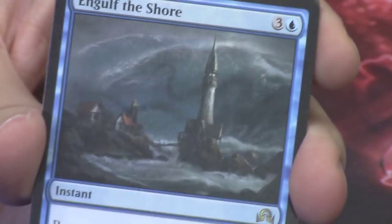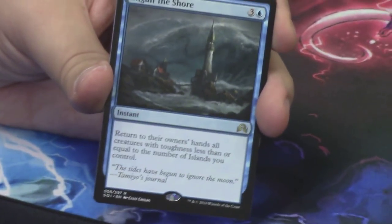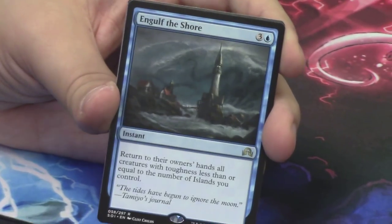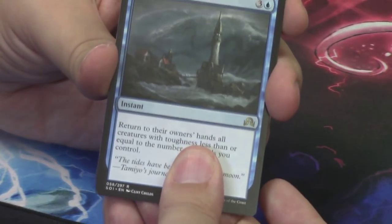Behind that we have Engulf the Shore. So this is a duplicate — I told you I wouldn't tell you what we got, but if we get a duplicate, I'll tell you. We saw that already.